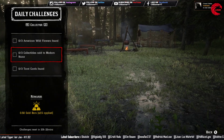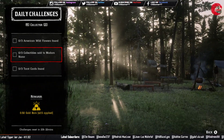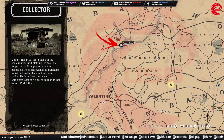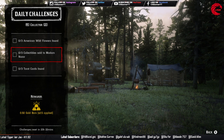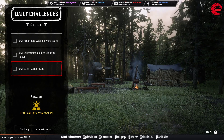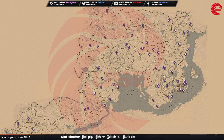Then sell three collectibles to Madam Nazar. You already know where she is today — Window Rock. Go to that location and sell three collectibles to her. You also need to find three tarot cards. Here is the location for tarot cards in Red Dead Online today, September 26. Go to this location before 12 AM global time and collect three tarot cards.